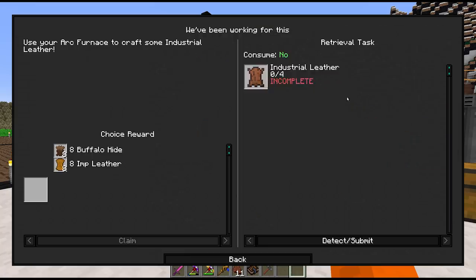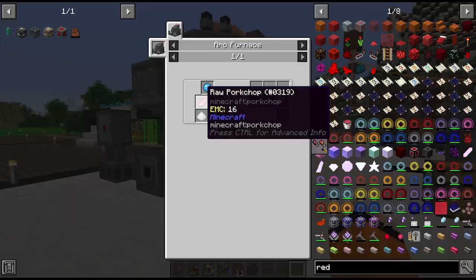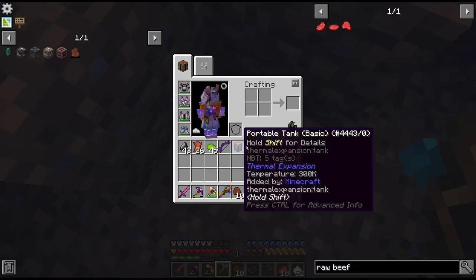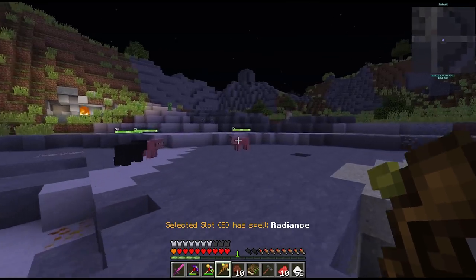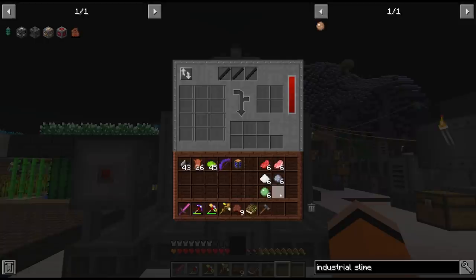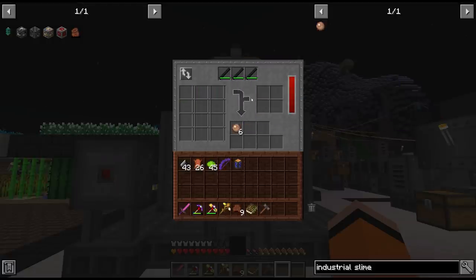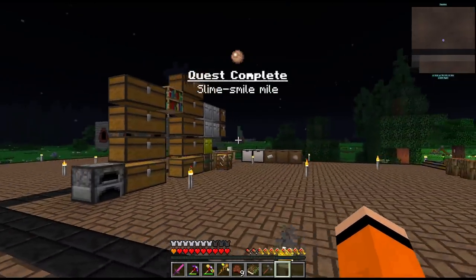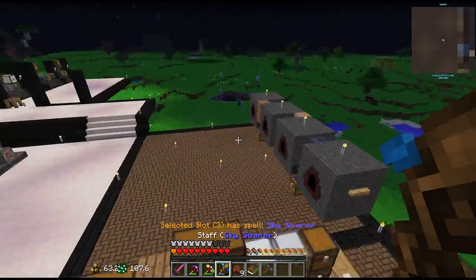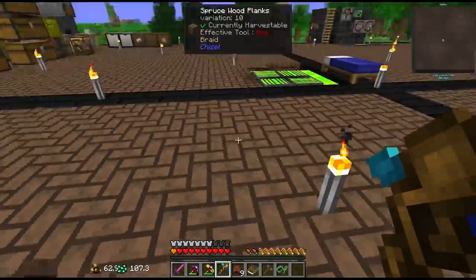With this arc furnace we can make industrial leather, but first we need industrial slime balls. That's clay, salt, beef, pork chop and slime. Salt generates in lakes as salt blocks. Found some pigs. We can do six at once in the arc furnace - it does use up durability on the electrodes, but we get our industrial slime balls. This also opens up the slime boots and slime sling. Just for completionist's sake let's craft them. Now we have two ways to fly - we'll keep them in our bags for later.